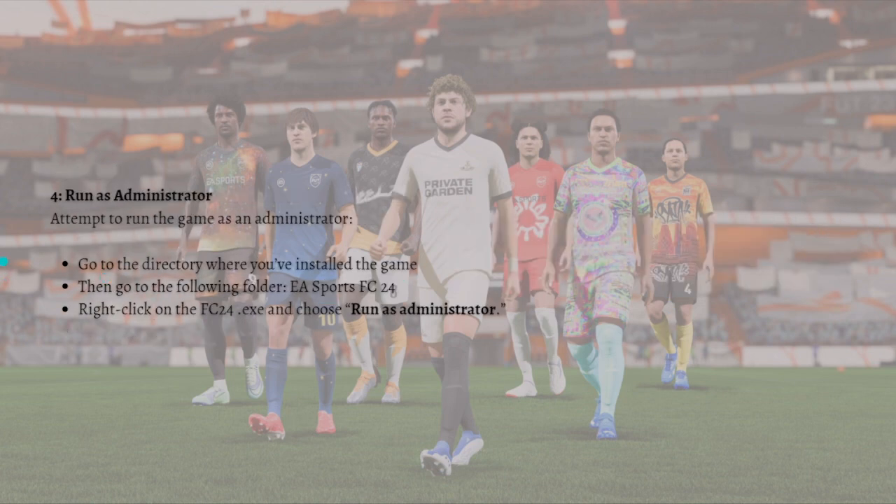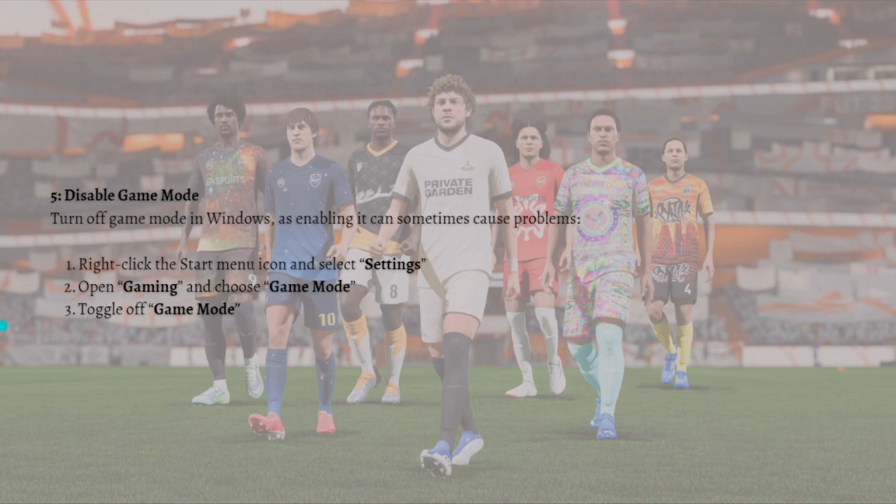Next, run the game as administrator. Go to the directory where you have installed the game, navigate to the EA Sports FC24 folder, then right-click on the FC24.exe file and choose Run as Administrator.